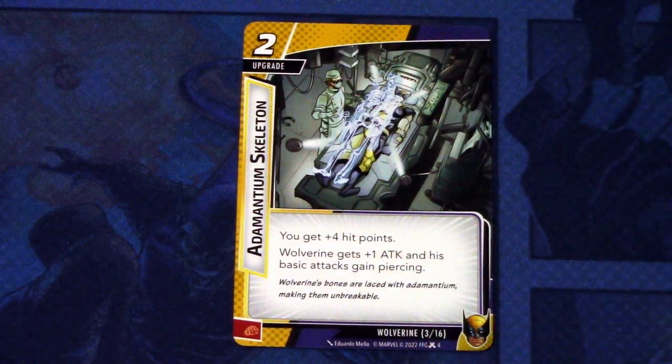Next up, we have Adamantium Skeleton. It is a two cost upgrade. You get four hit points. Wolverine gets plus one attack, and his basic attack gains piercing. And this can be committed as a physical resource. You really want this into play - it boosts Wolverine's attacks, it also makes them piercing, so toughs are just not an issue with Wolverine, and it gives you hit points so you can trade off health for attack events even more.